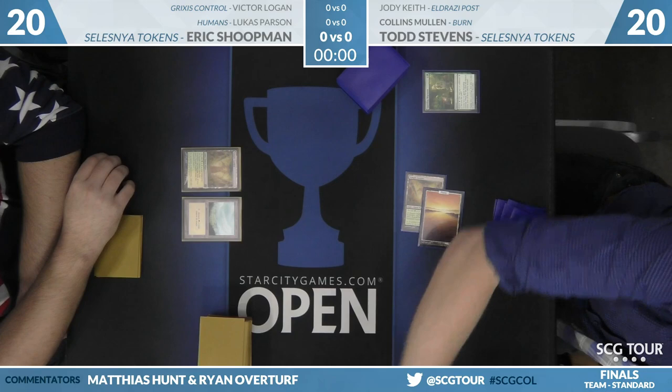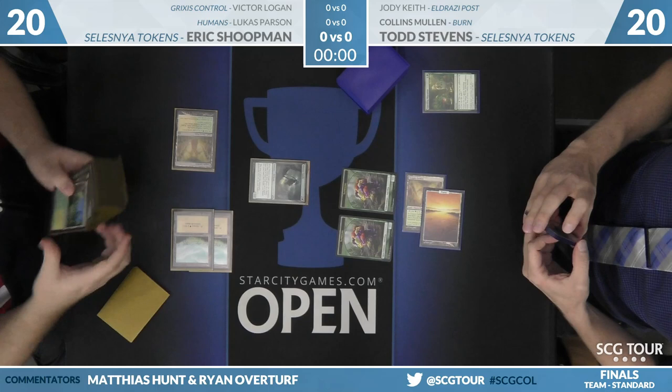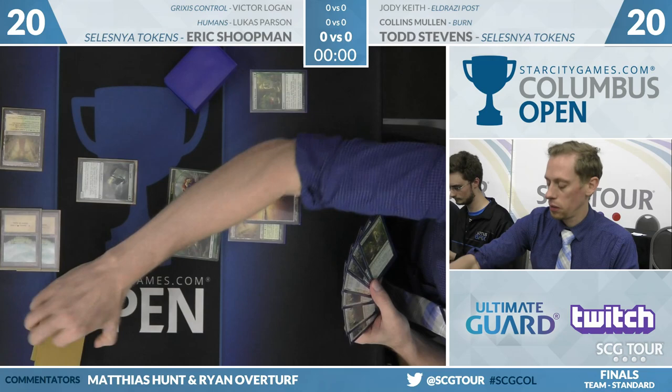Todd here has Thorn Lieutenant x2 in his hand, but he goes for a Sapling Migration on the second turn. The deck has a number of Convoke spells, so getting tokens online makes a lot of sense. District Guide from Shoopman. A quick look at Todd's hand shows two Thorn Lieutenants, History of Benalia, and at least two copies of Conclave Tribunal. Now the question is if he has another land — and I don't believe he does. He doesn't even have the third land.